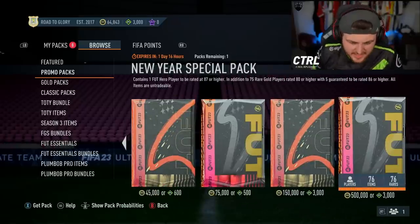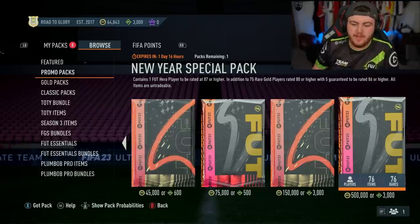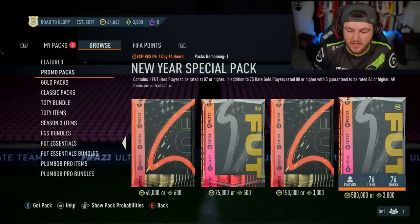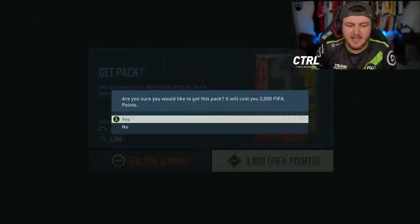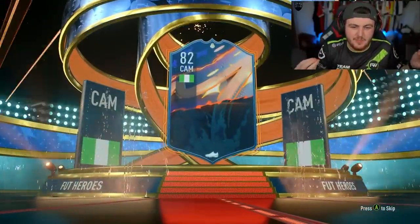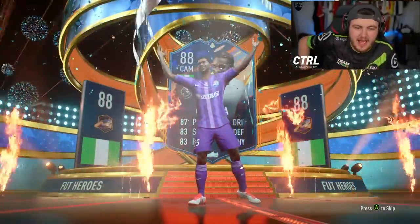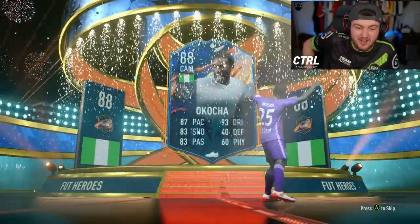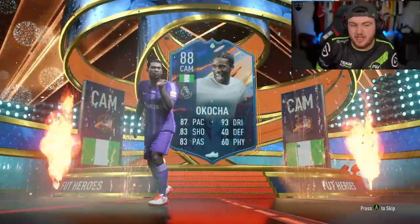Now on my Xbox account. I don't recommend buying FIFA points, but if you are a FIFA point spender, these packs aren't bad value — you're getting way more than you'd get in regular 350K packs. Okocha, by the way — pretty good hero to get. Not disappointed. He'll be a bench player, but JJ Okocha is solid, 88 rated.